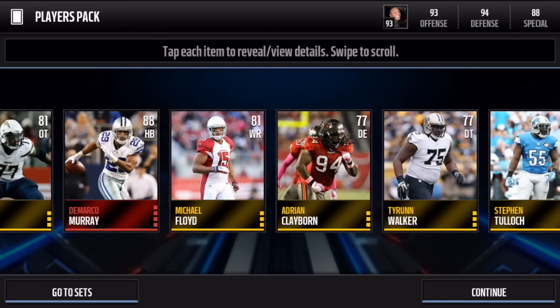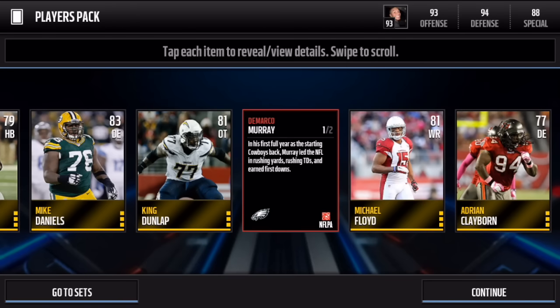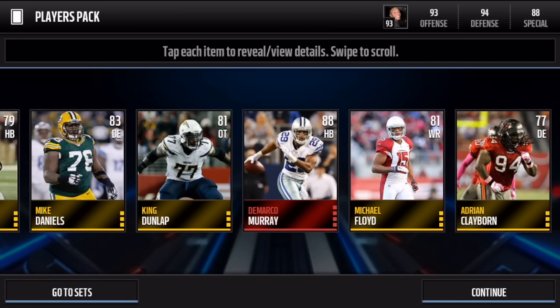We pulled DeMarco Murray — he's an 88 halfback. Granted, like I said, he plays with the Philadelphia Eagles but is showing his Cowboys uniform right now. His stats are 89 speed, 77 strength, 83 agility, 90 acceleration, 85 awareness, 76 catch, 84 carry, 94 elusiveness, and 93 ball carrier vision. Definitely not a bad card at all. If you're needing a halfback on your team, some decent stats there. I would use him if I was starting out my squad, but currently we're rolling with CJ 2K and Most Feared Marshawn Lynch.